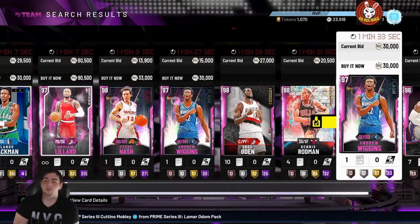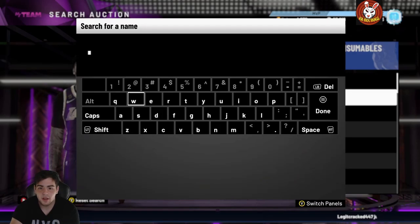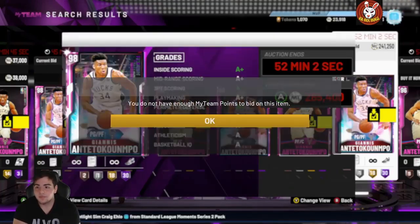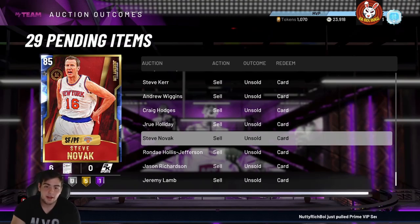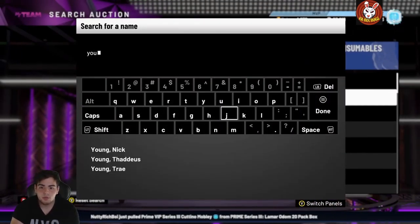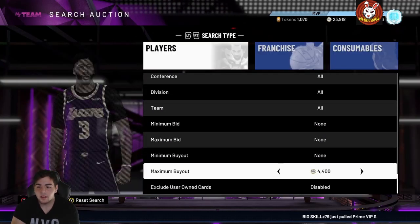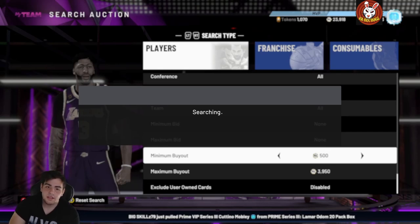I'd recommend bidding on Pink Diamonds — Point Guard Janus, Kawhi, Luel Deng, whatever you have MT for, between the hour mark and the buyout. Search through players; go through something not too valuable but with some value, like Point Guard Janus. Scroll over to 50 minutes, bid on the Janus, and hope for the best. Once you get outbid, you get your MT back and do the same thing. For budget ballers, the Nick Young filter is going to be incredible — he's an amethyst and kids are going to pull him in almost every pack.